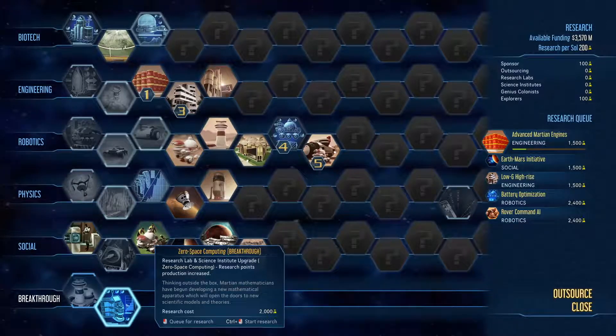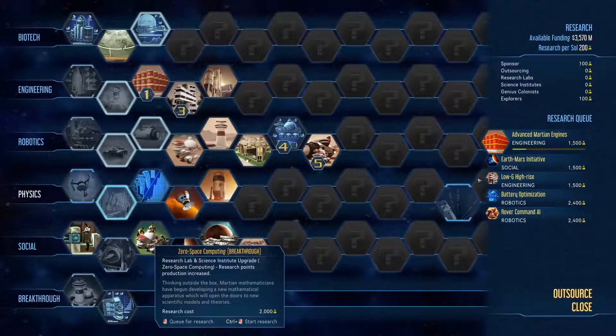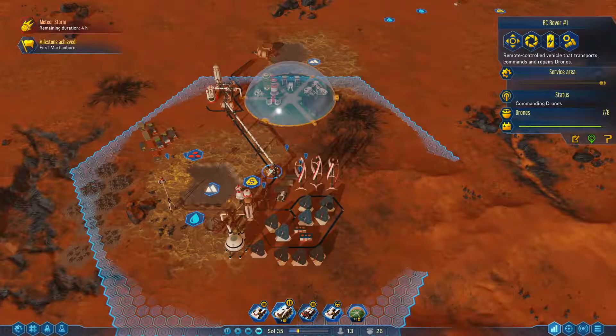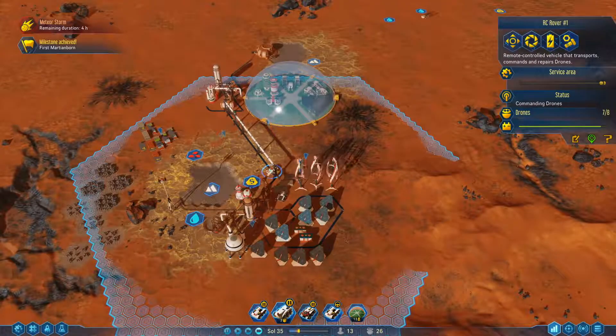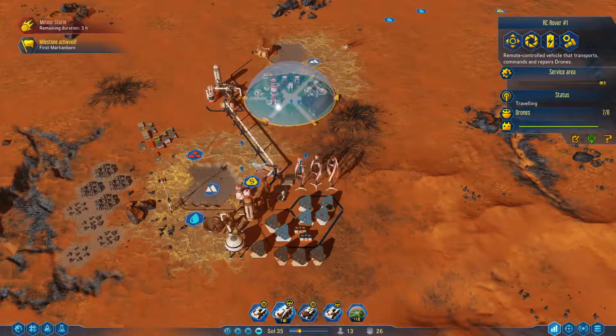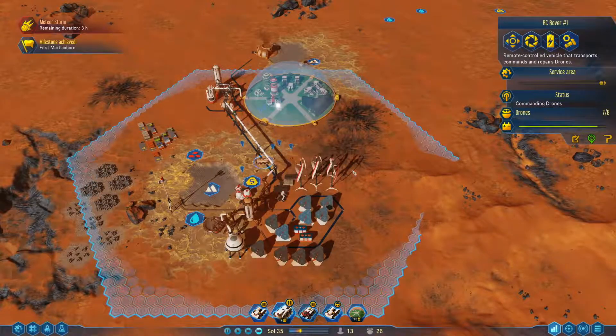Research point production increased. We have no slots for that so we'll worry about it later. RC rover — oh that's the one that orders stuff around. I don't care.